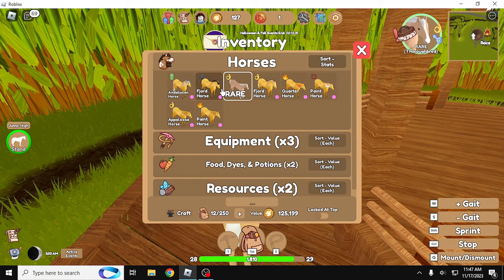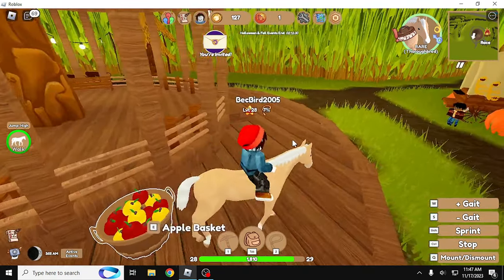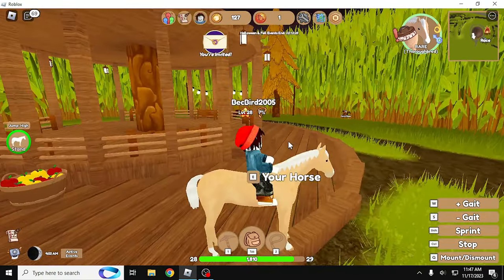Cute little fjord with the pumpkin spice latte fade — I do like that. I have an Andalusian with the pumpkin spice fade, but it doesn't look quite as good on the fjord. I think it's because the fjord is naturally short mane and tail versus the Andalusian which is naturally longer, so you get to see the fade more. Quarter horse, paint horse. And now we don't have enough apples anymore.